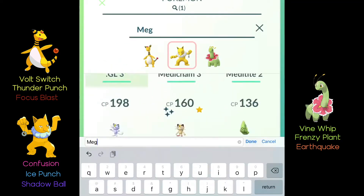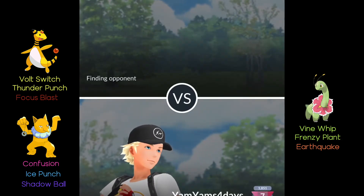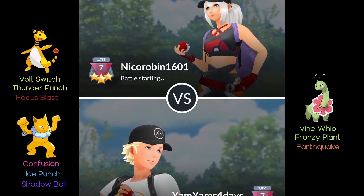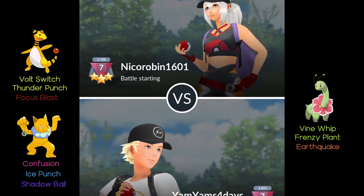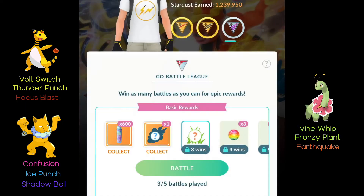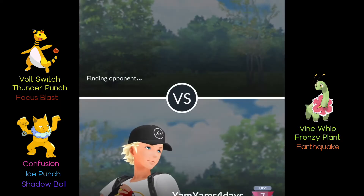Going into the next battle I make sure to put my Hypno last so I don't get confused again about my team order. We get matched up against Nick Coralbin1601 — these people are actually way higher ratings than me but they're showing really low right now, I don't know why. This battle seems glitched — we go into it and it just says 'Time's Up,' so I move on to the next battle.